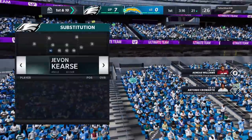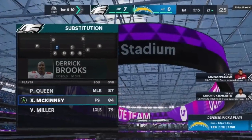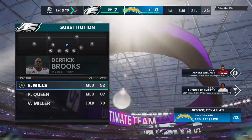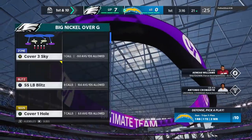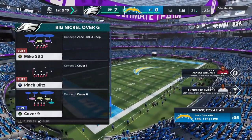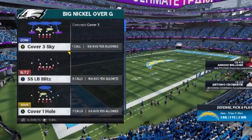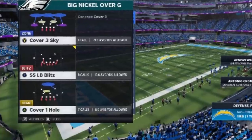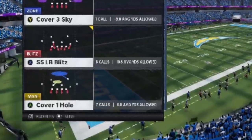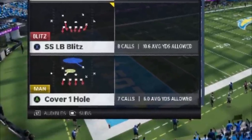Starting off on the defensive side — the first adjustment I always make is putting a safety at one of the linebacker spots, the fastest one available. At the moment I put Xavier McKinney in there; later on I'm going to put Taylor Mays in there to give myself a little more speed — the more speed the better. When it comes to picking the play, you can use just about any coverage. I originally did that video out of a cover two, but I find myself using a lot of cover one hole. Cover two man doesn't really work because you need more coverage, but cover one hole gives you a lot of coverage all around the field.